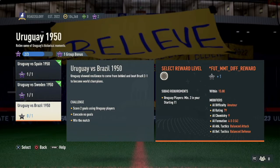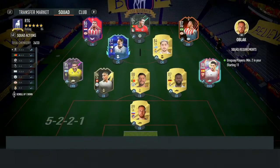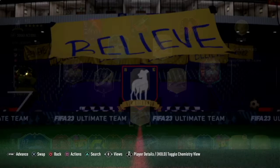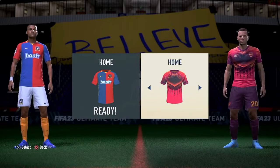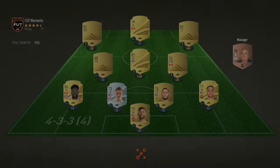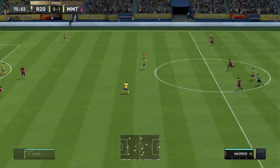Each match has certain criteria to do. Some have winning matches, some have you play the remainder of the second half. For the Uruguay challenge, you need a minimum of two Euro game players in the starting 11, and after that it's pretty straightforward. So we popped in Espino and Valverde.